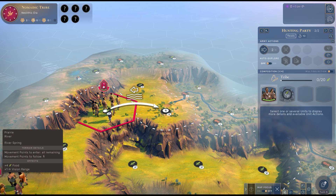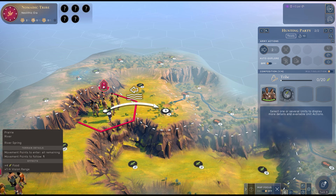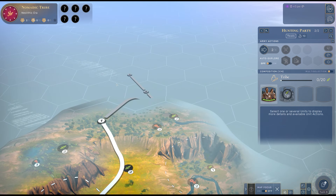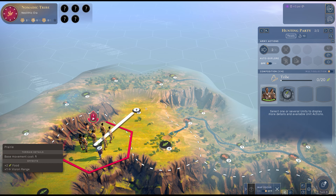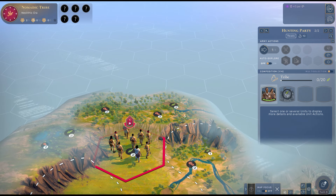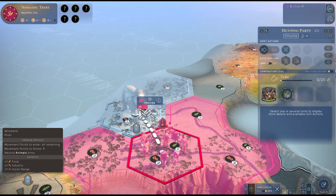Stepping onto a river the first time, if you hold down right click it brings up wavy lines and an arrow. You'll see down the bottom left it says movement points to enter: all remaining. Movement points to follow: one. However, as I enter in, I'll use them all. So basically, as soon as I step onto a river, this unit's turn is over. If I'm moving normally I can take two tiles, but as soon as I try and step onto a river I can literally just step once. So the tip is: if you can, make sure you only have one movement point left when stepping onto a river so you're not wasting any moves.